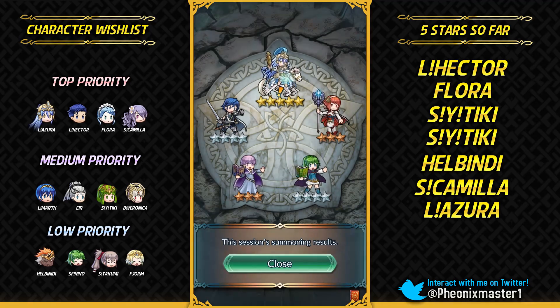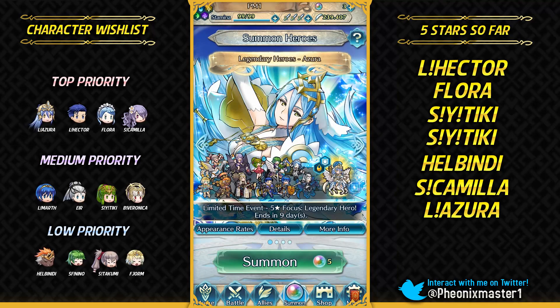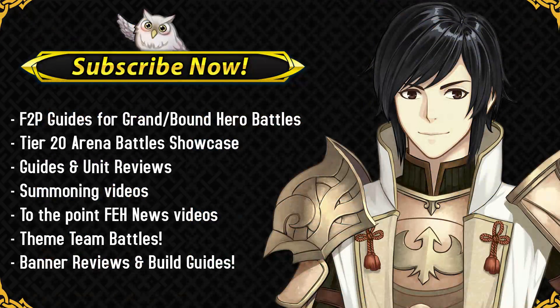So I got Azura as my clutch summon — absolutely fantastic. Don't really care about her IVs all that much. This was a really really good summoning session; I got pretty much all of the units which I wanted. Absolutely phenomenal — also got that batch where I summoned three five-star units in a row, which was great. So hopefully you guys enjoyed; let me know about your summoning results in the comments. You can also tweet them at me on my Twitter. The giveaway is in the description if you'd like to enter. If you enjoyed, please leave a like and subscribe for more Fire Emblem Heroes content. I'll see you guys next time — thank you so much for watching and have a great day!